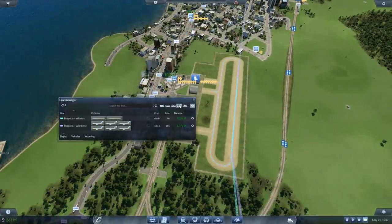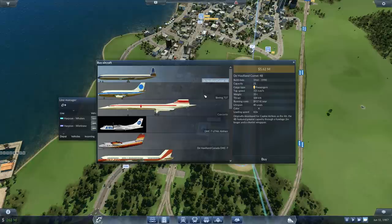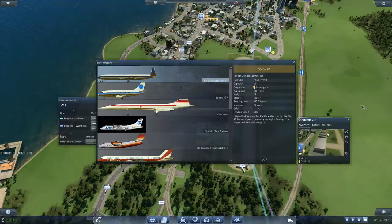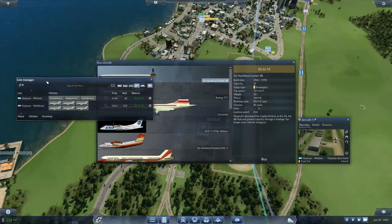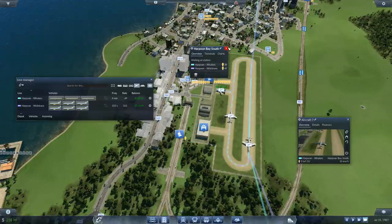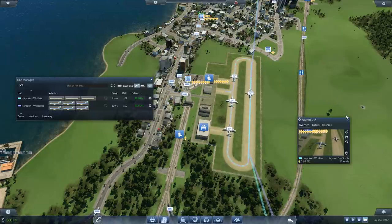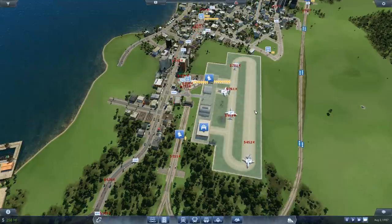40 people waiting to go to Whalers and 35 waiting to go to Wishbone. Let's check in there — every 6 minutes, using the de Havilland. I can set up another de Havilland. That was Whalers-Harpoon. How many do we have waiting for the other one? 55? Wow, look at that — that's courtesy of the 737s.